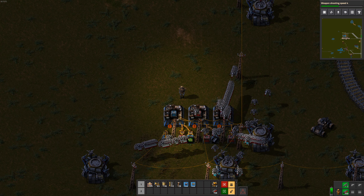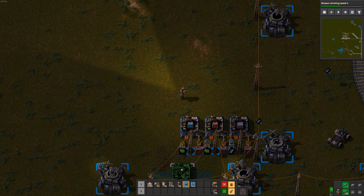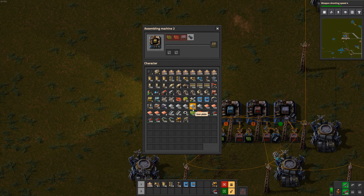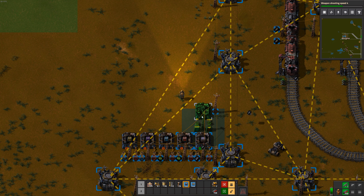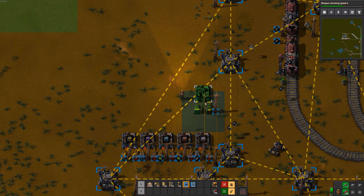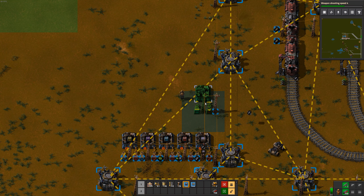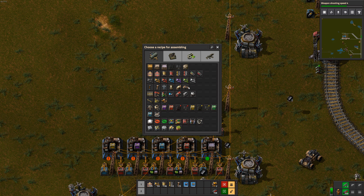There we go. And we need to produce active providers and storage chests as well? Well, let's not be too cheap here, let's just put it down. Now, buffer chests I don't think we need - at least I'm not using those too often. Do we leave space for beacons? Nah, I don't think so. I think we will have some other area for all the things that need beacons.